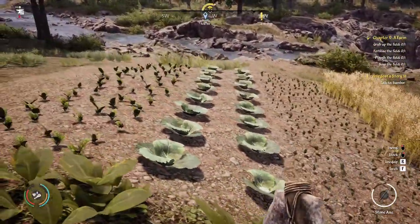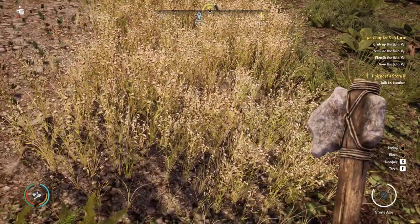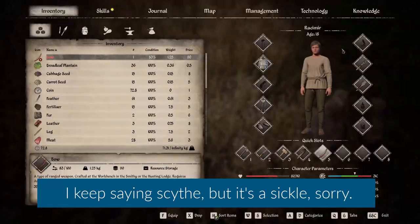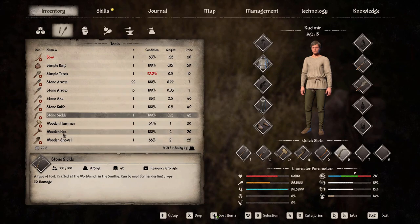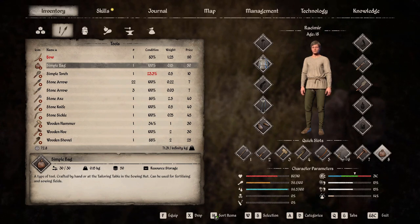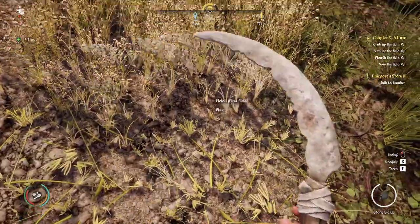Here is our first farm, and as you can see we have some flax here that's ready to be harvested. To harvest flax you're going to need that scythe we bought. Head into your inventory, go to tools, and equip your stone scythe — I'll put it in number six. We'll also need our wooden hoe for plowing and our simple bag for seeds and fertilizer. Equip all those things in preparation, then hit six on the keyboard to take out the scythe and start getting some flax.